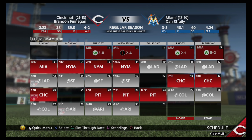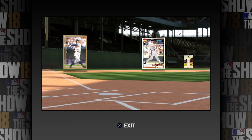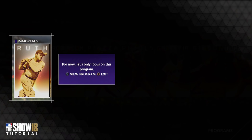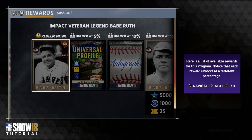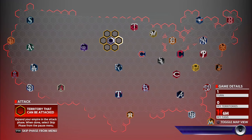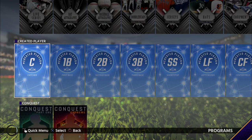With Diamond Dynasty, it's often been said that getting started with the mode could be a bit daunting solely because of the amount of content at your fingertips. MLB The Show 18 looks to ease players into the popular card collecting mode by introducing what is known as the flexible program system. This will allow players to pick and choose what missions they want to play, allowing them to carve out their own path within the mode. But with so much to do, it can still feel a bit too intimidating for those who've never touched the mode before or who consider themselves simply casual players.